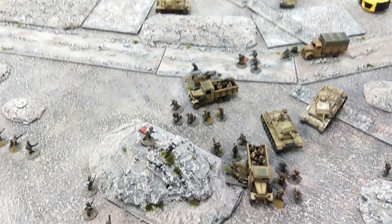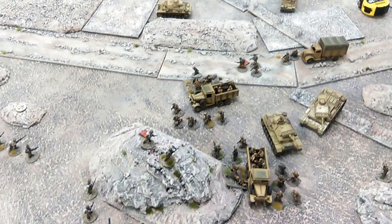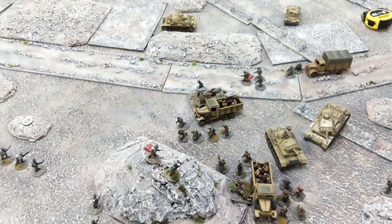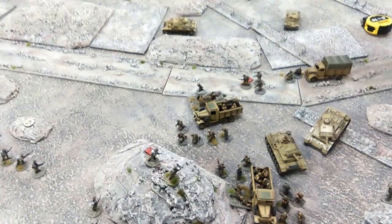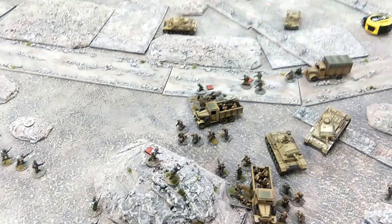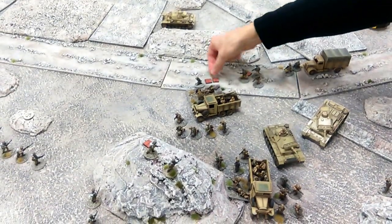He's activated his mortar and needs an 8 to hit on the first shot. He scores a hit. That puts a morale marker onto that anti-tank gun, and we can roll for the additional morale marker as well. Yep, we got the additional morale marker, so he's on 2.